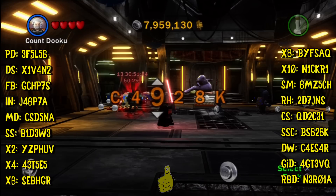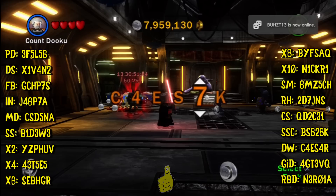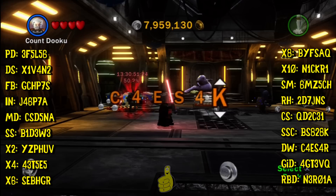I tried to save some space — I didn't want a wall of text across the entire screen. So I didn't put the whole name of the red brick, but I put the first letter of each word. You guys should be able to figure it out. Like PD is perfect deflect, DS is dark side, FB is fast build, IN is invincibility, MD is mini kit detector.